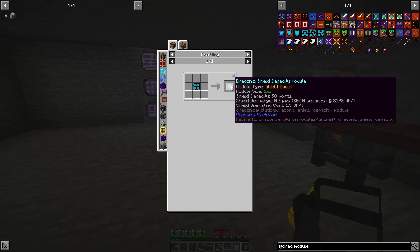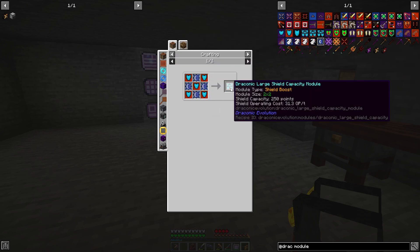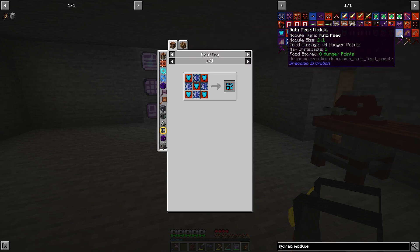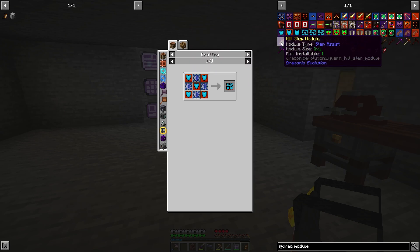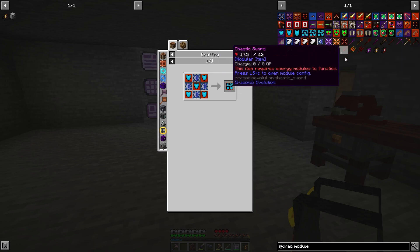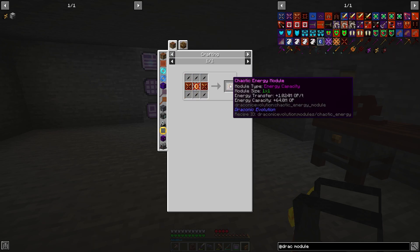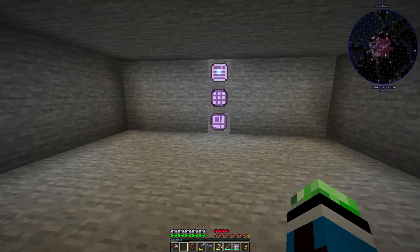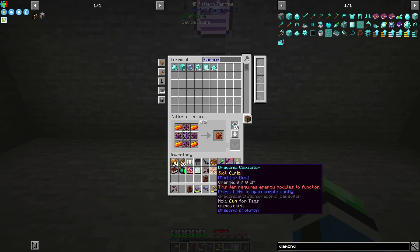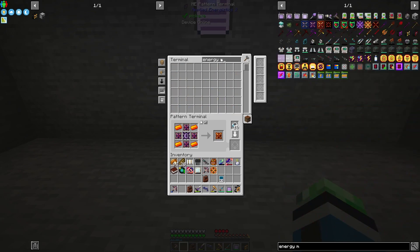You can de-craft these but you'll lose the draconium cores. There's also an auto feed module I forgot about, and hill step and jump modules, which I don't really need. The energy modules would actually be really handy to teach the system, because without them the draconic capacitor is useless. Let's do the energy module.